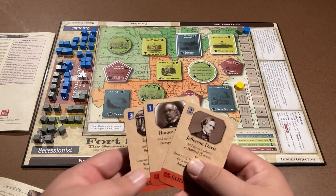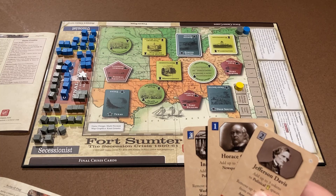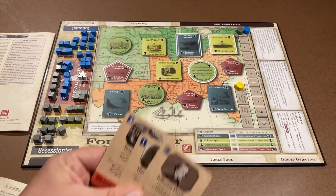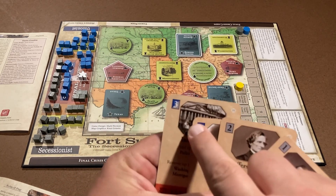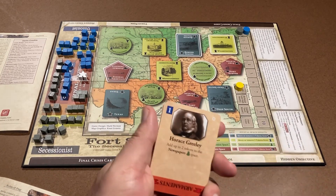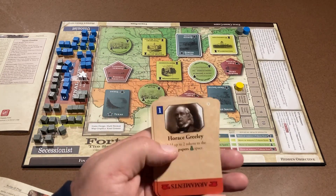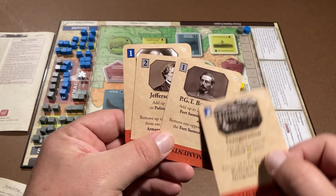Strategy cards are the meat and potatoes of the game. Each card lists a value with a colored background — blue, gray, or both — along with a title, an event, and a crisis dimension indicator at the bottom. You start with four cards in hand. You may get your own color, your opponent's color, or dual-color cards playable by both. If you're the secessionist and have a union card, you can only play it for its value, not the event. Dual-color cards can be played for the event by either player. Your own cards can be played for either value or event — your choice.